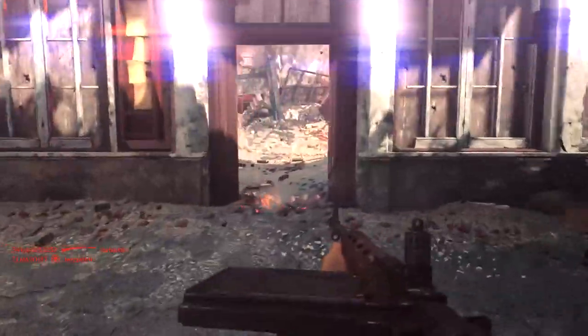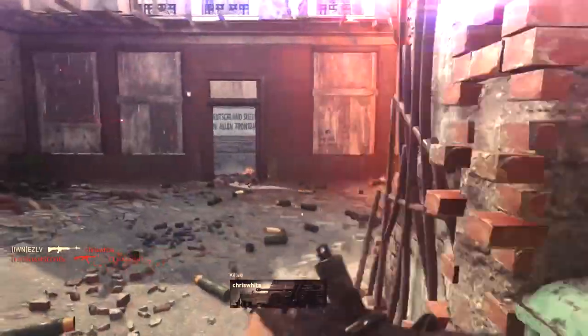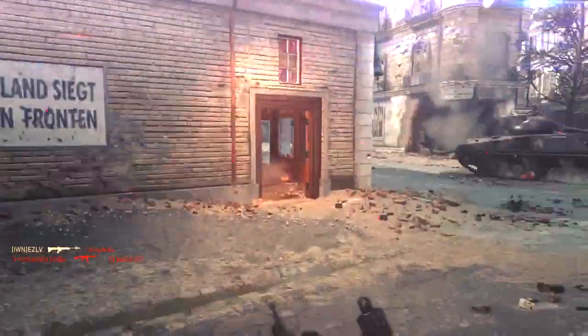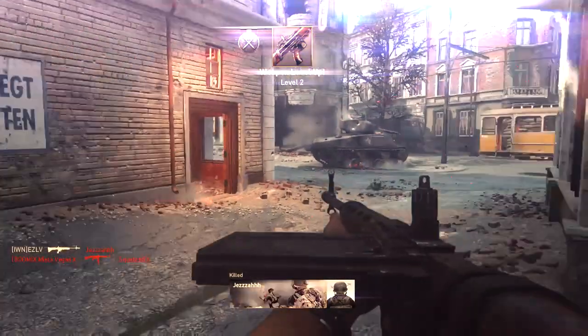So you just pretty much go back and forth, left and right, choosing which people to kill. This is actually the footage of when I discovered the spawn glitch, so I hope you guys can get a lot of kills off of this. I got a merciless — enjoy the video, and thank you guys for watching. Peace out.